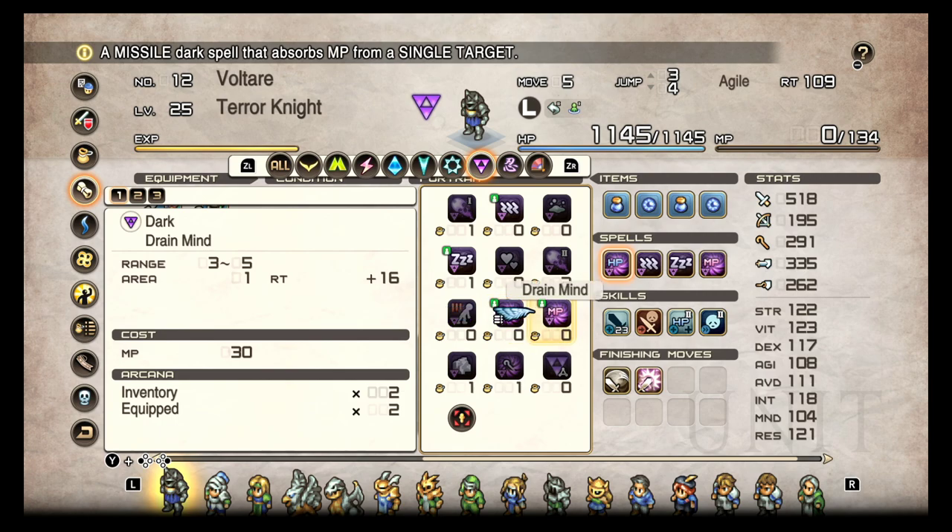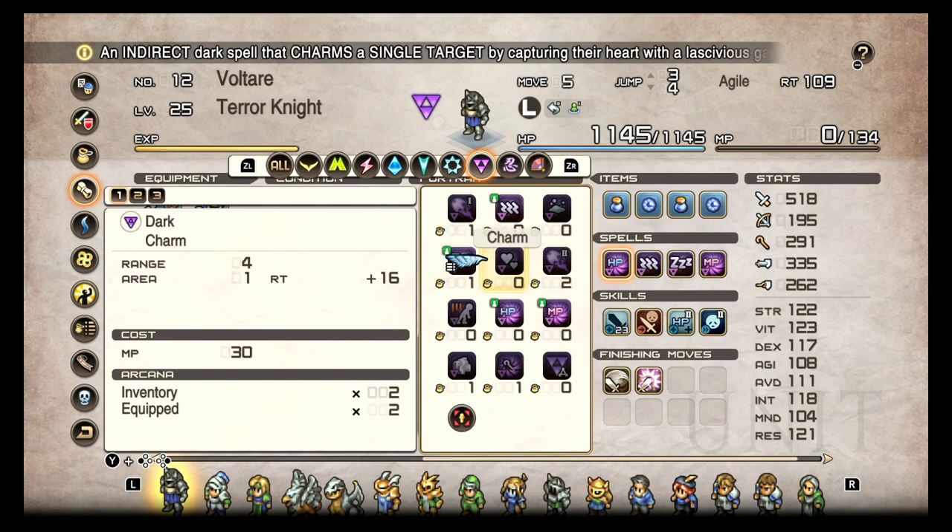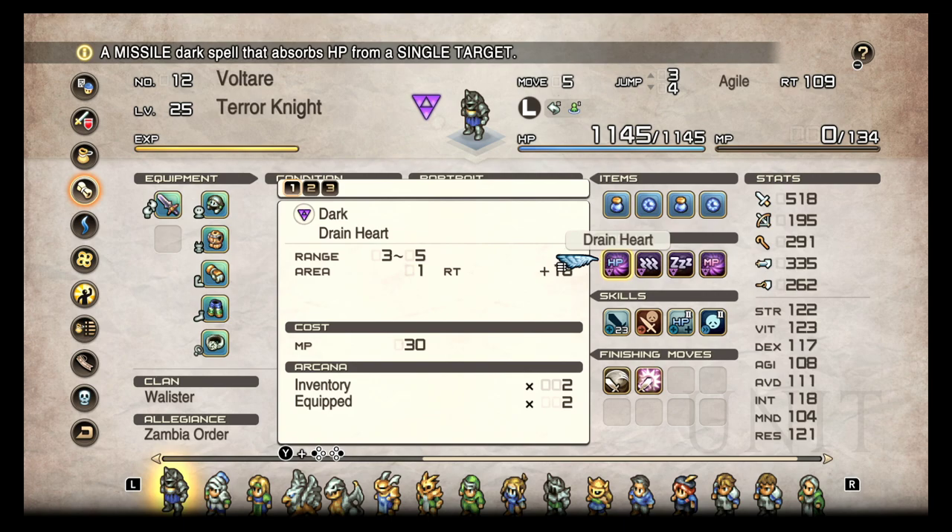Absorb HP and Absorb MP are both super good. The HP version is really nice — not only does it damage the enemy, but you're healed for the amount of damage dealt. With Spell Strike, you can guarantee it lands. The MP drain is super useful too — if you see a boss or enemy with a lot of MP, you can drain it away so they can't use a strong move. It takes maybe 10 to 15 MP, scaling up as you level. Sleep and Paralytic Wave are also great — stun and sleep are great debuffs to have, and the Terror Knight can throw those out too.